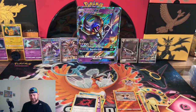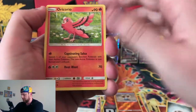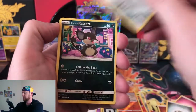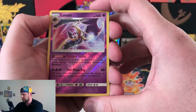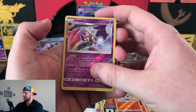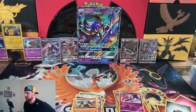Alright, last pack — Celestial Storm. Code card. We'll see if this can make it up. Maybe a secret rare, maybe a full art. Guess the energy — fire. Steel. Okay. Pulp Tar, Fisherman, Skiddo, Lotad, Shedinja, Alolan Rattata. That's a reverse rare — gotta like it. And a dud — Regirock. It's okay.